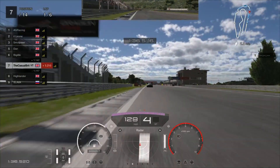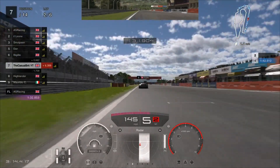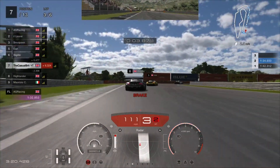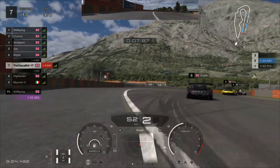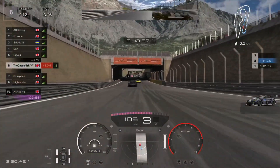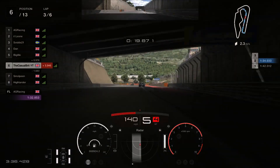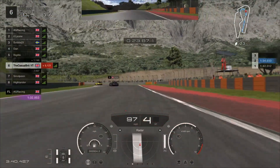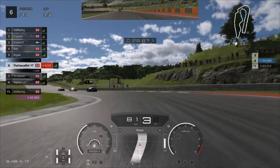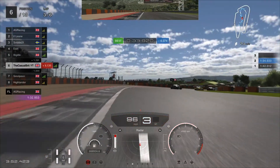That was lap one — we gained three positions. Moving on now to the start of lap three; nothing really happened on that second lap. Coming in to turn one on lap number three, we are going to go very deep — that will allow us to get the better exit. The GTR is spinning around hitting the barrier, going to get himself a penalty. So that is going to be us up into P6, and this is basically where the race stabilised. I was constantly on the hunt, constantly trying to hunt down P5, but there were a lot of mistakes — both from me and from P5.